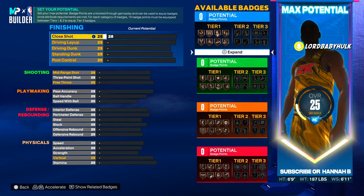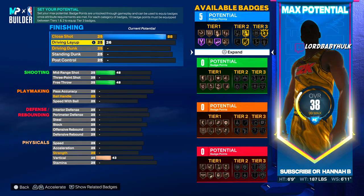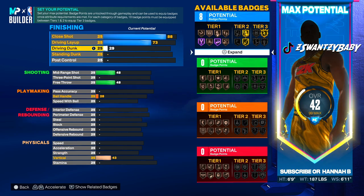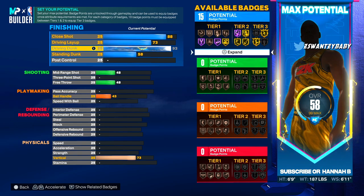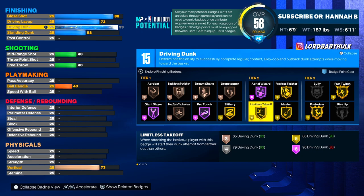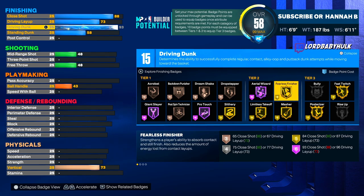You can post hook with this build — 88 post hook, very toxic. Driving layup plus your height makes it feel like 80-something. We're gonna give him a stupid high driving dunk. Driving dunks are really hard to stop. We have gold fast twitch, gold posterizer, gold limitless takeoff, gold slithery, gold masher, hall of fame pro touch, gold fearless finisher.